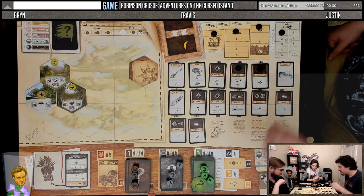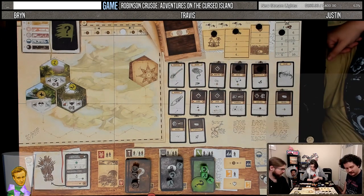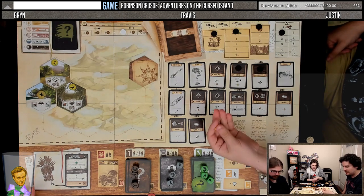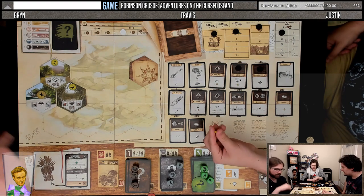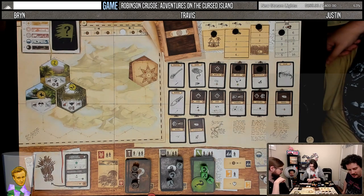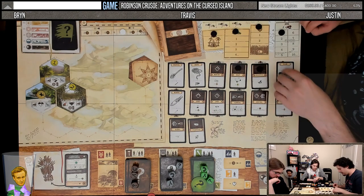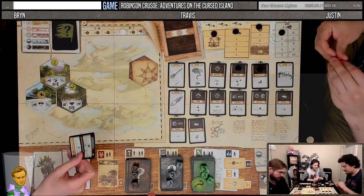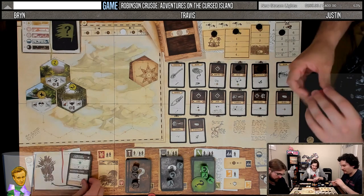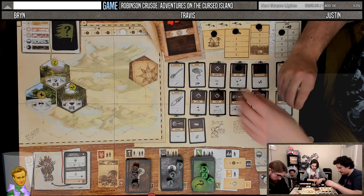We'll take two damage at night because we cannot eat. One of us can eat one. I'll take two and I'll go down. Travis, you get one. That's a good banana. How do we mark the dam giving us food? We'll just remember.